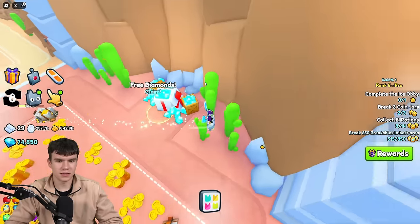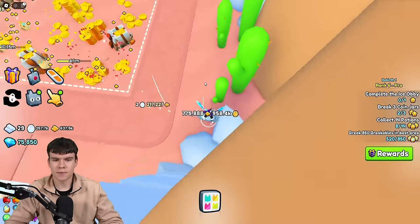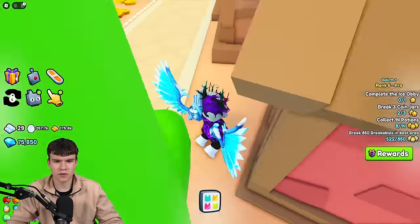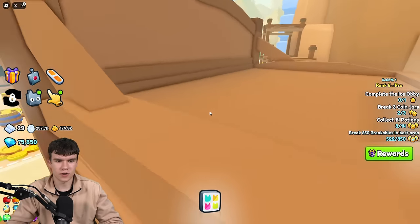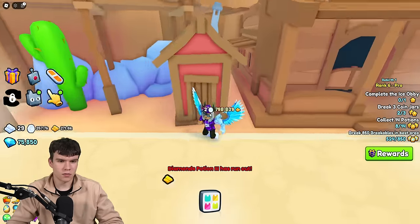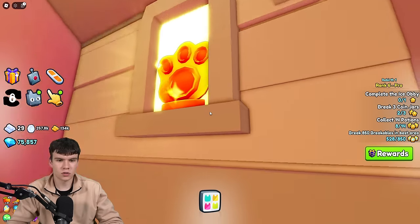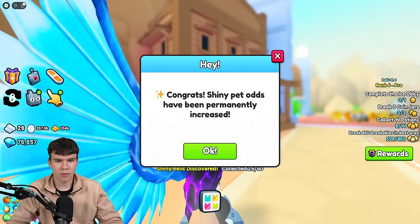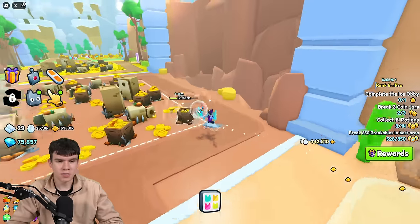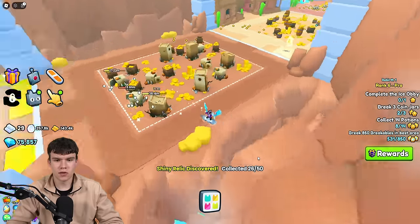I'm going to quickly claim up some free diamonds — we can't complain about that. Let's continue to try and find a few more of these. Potentially we're going to find a few around here. I actually can't see any over there, but there is one just in the window over here — claim up that one. We're now halfway there. Our shiny pet odds have been increased again. These are actually well, well hidden — you are going to want to be careful. There's the 26th one.